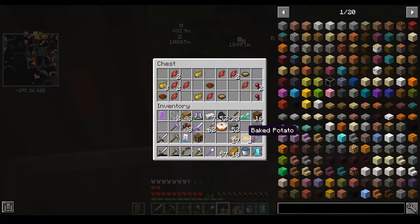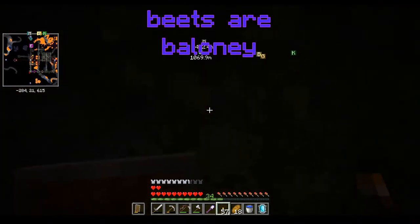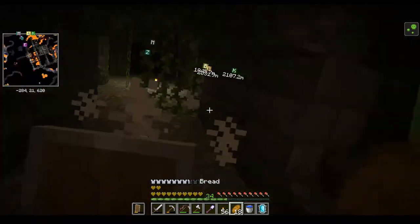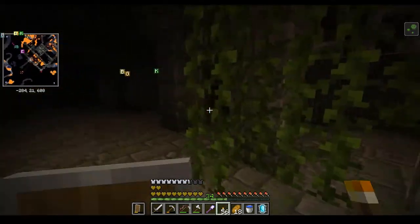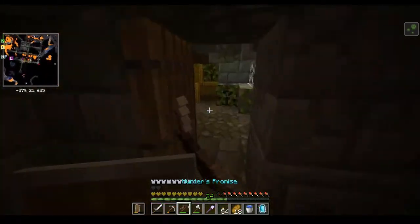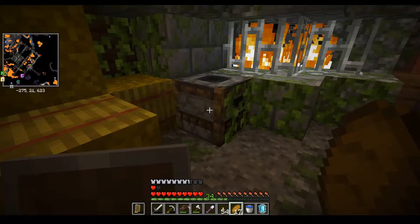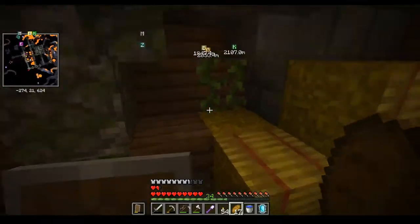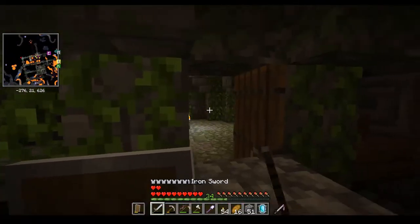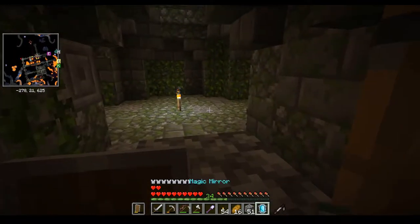We've got an abandoned kitchen — some cake, a couple baked potatoes, and some beetroots. We don't need those, but at least we've got a cake to celebrate after this is all over. There's some cave spiders — it's not gonna do that much damage. At least I'm getting some torches up. Oh, I didn't know you could check these — that's some good food right there! Now we're never gonna run out of food. Let's use some cobblestone and approach this carefully.